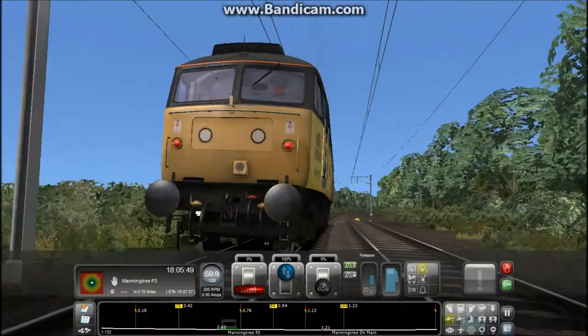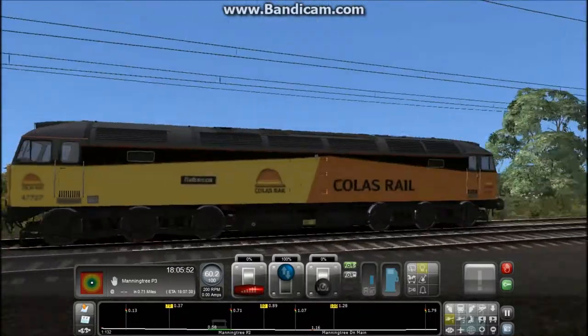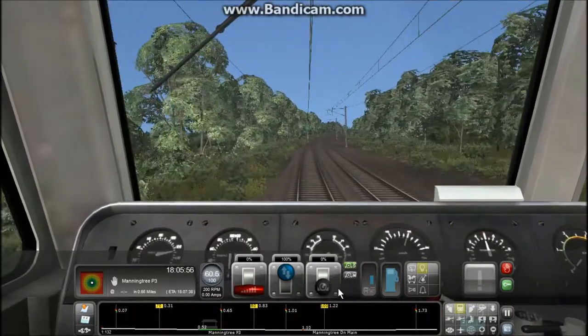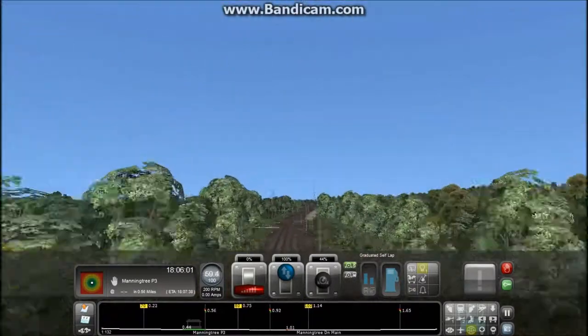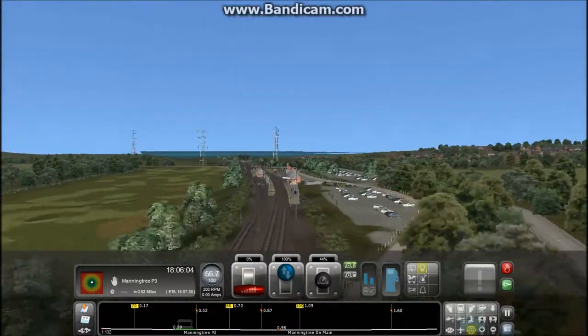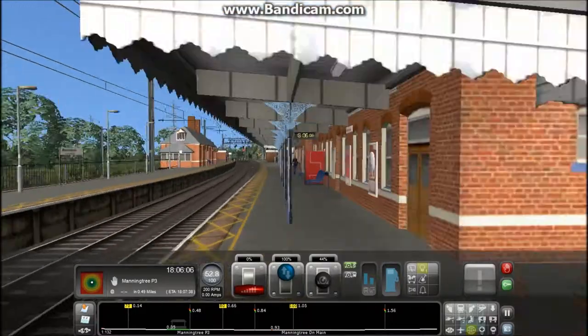That's why I like using electrics. I have been driving Class 90s, pulling containers. National Express 90s. We're coming up to Manningtree now — just noticed that. Because we're going to do a massive flyover to the main part of Manningtree, and we'll just go past it, and zoom in.